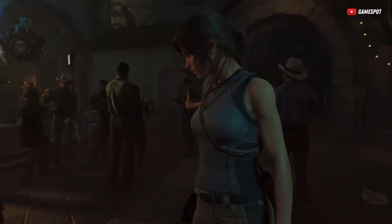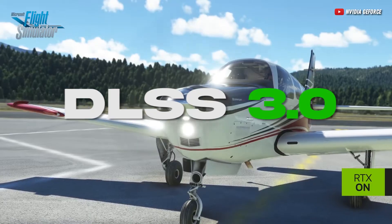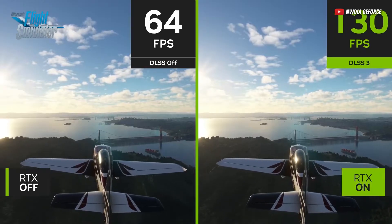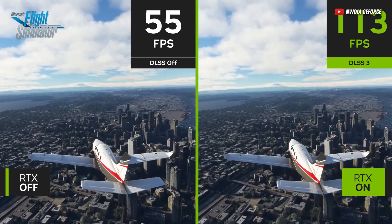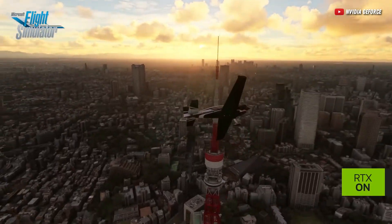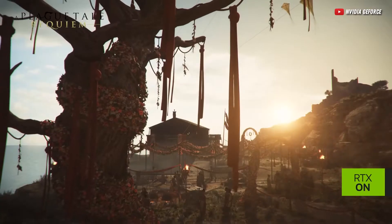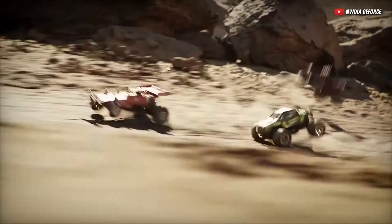And just when we thought it couldn't get better, DLSS 3.0 arrived, flexing even more AI muscle. It didn't just upscale images — it started generating whole new frames with AI. The result? Usually you have to pick what to prioritize between image quality, resolution, or frame rates. But with DLSS 3.0, you can now get high resolution, high image quality, and high frame rates without much of a compromise.